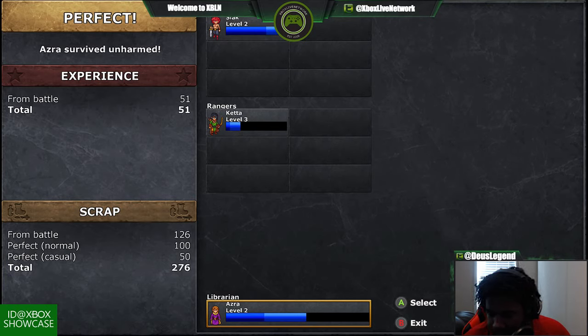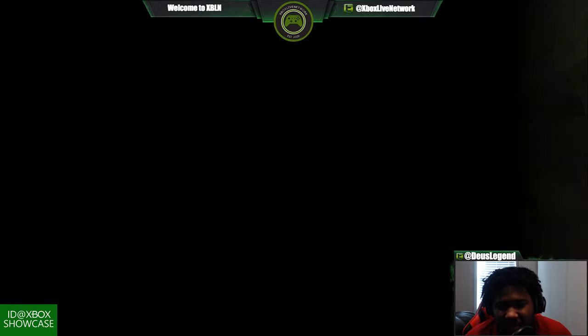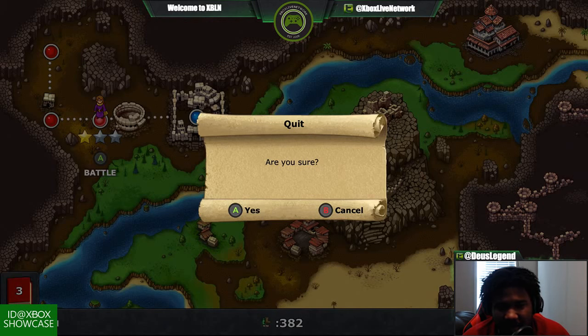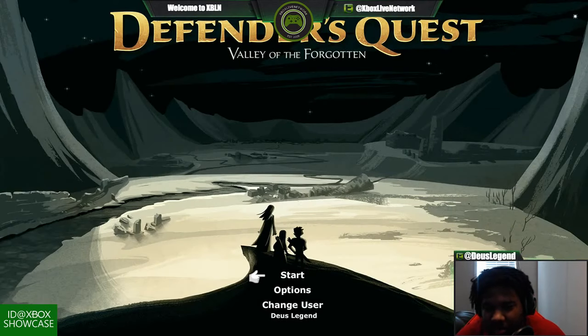Alright, so that was our preview of the game here. Let's see what this next cutscene is — we'll skip it. Let's go back out. I guess it saves on its own. This is our preview of Defender's Quest: Valley of the Forgotten here on Xbox Live Network. The game was developed and published by Level Up Labs, released on the Xbox Store on February 21st for $14.99. Be sure to check it out today if you're interested. Coming up we have our final game of our IDN Xbox Showcase for our early one — we'll be back later with more showcase games. Coming up next is Tiles, so stay tuned. Appreciate everyone for watching us here live on Twitch — stay tuned for more.